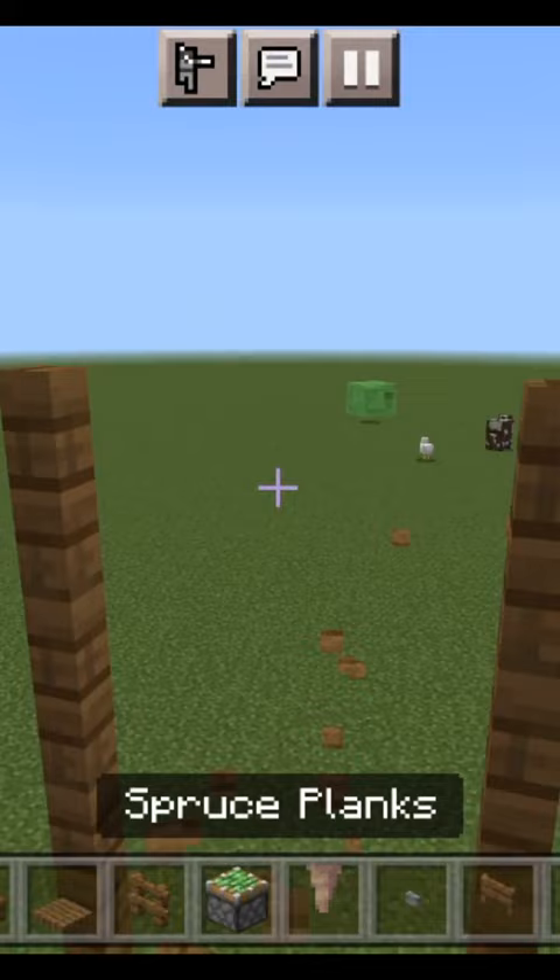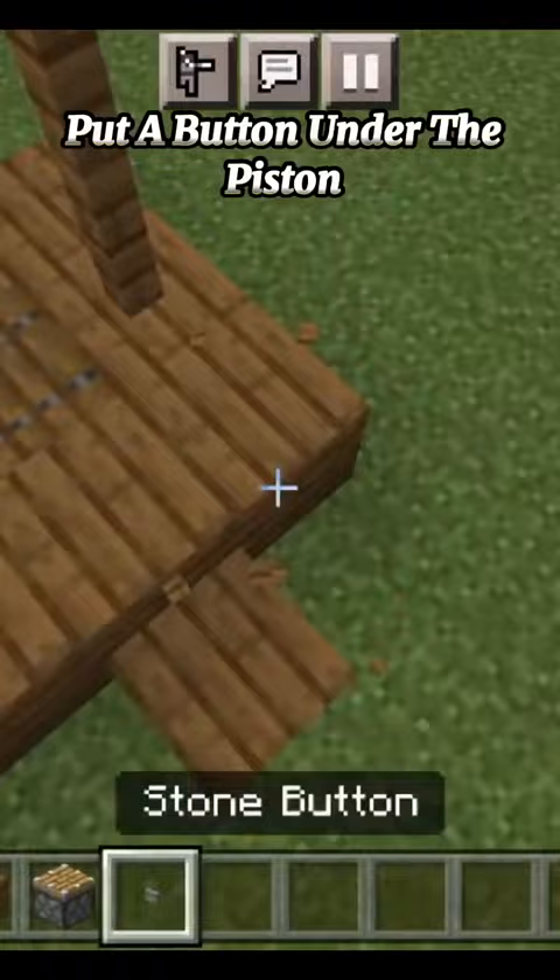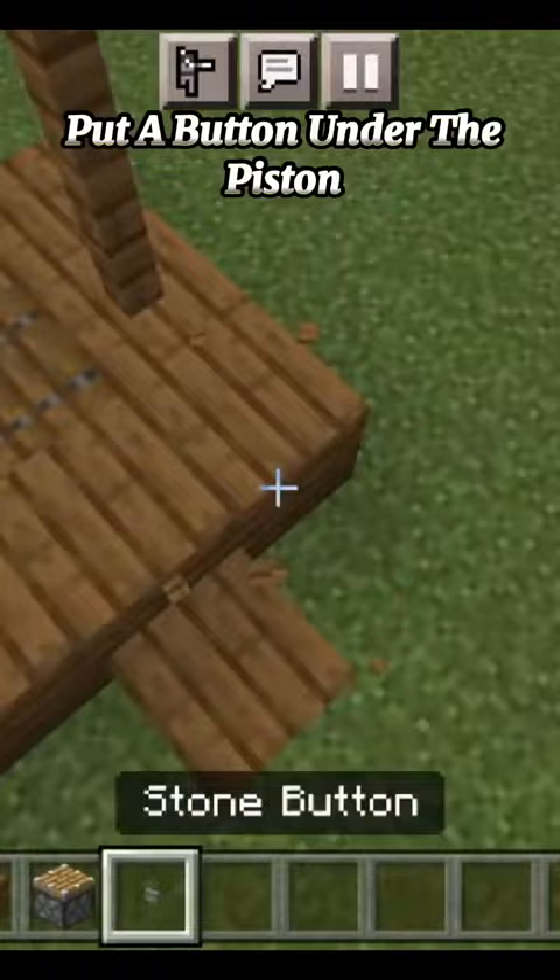Extend it by 4 blocks. Follow this step carefully. Put a button under the piston. Then add a pointed dripstone under the spruce plank.